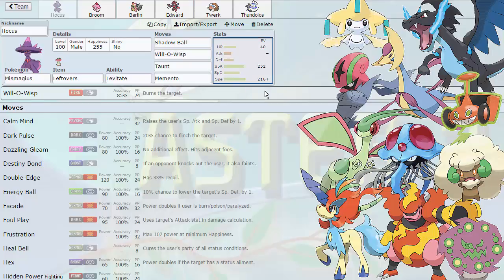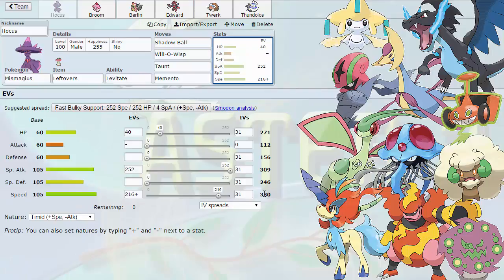We're rocking 216 speed — this is enough to outspeed my opponent's base 100s at max speed, so we'll be able to outspeed Charizard X, get off a Memento on it potentially, get off a Will-O-Wisp on the Flygon to prevent it from hitting too hard. We can pretty much outspeed everything but Keldeo and Acelgore, and any other Scarfer on my opponent's team. We outspeed the Jirachi — he's got three base 100s: Flygon, Jirachi, Mega Charizard X. Tentacruel hits base 100 as well. So this is a good speed tier to hit.